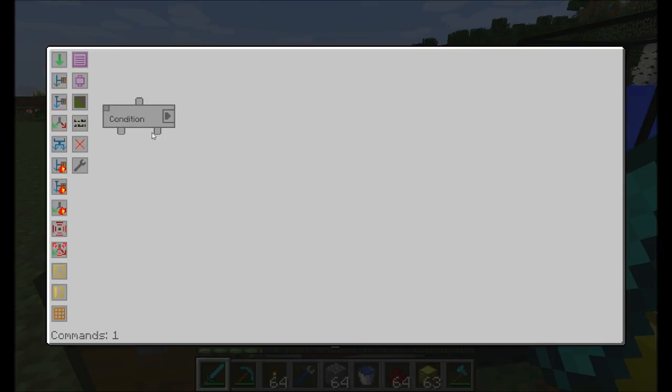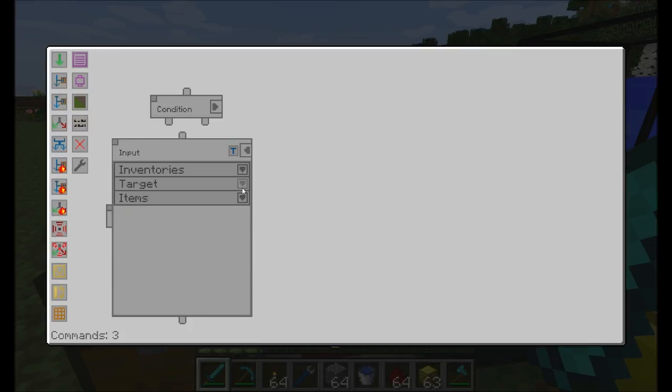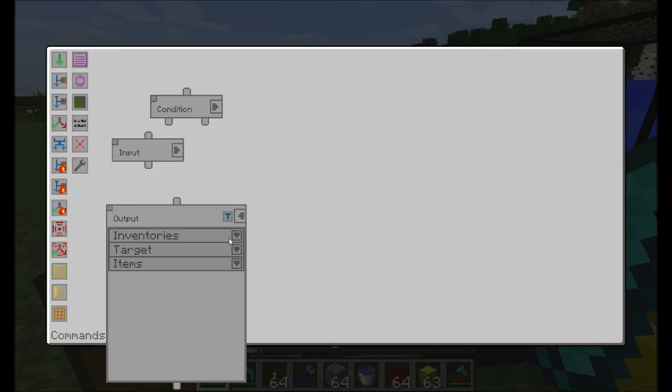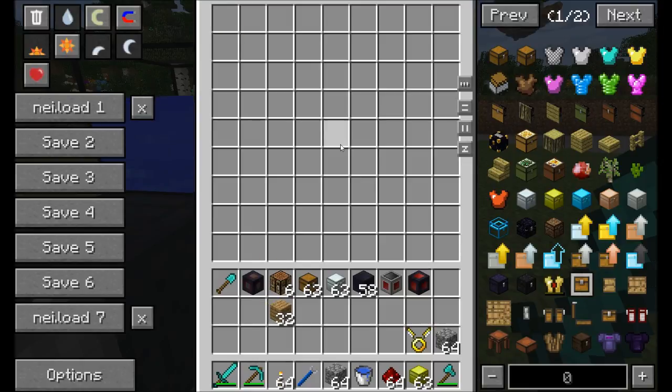You'll notice that there are two outputs: true and false. There are a couple different things we can do here. I'm going to create a simple input-output scenario. On the fact that it's true, we're going to input from the chest on the north side. We're going to move wood planks — and I'm not going to specify how many, we're just going to move them all — and output them to this gold inventory right here.